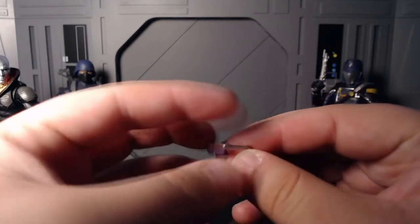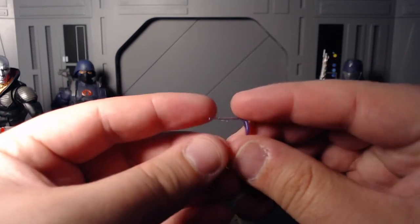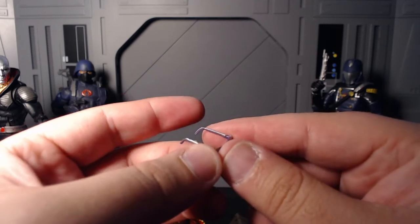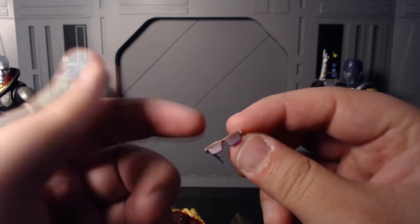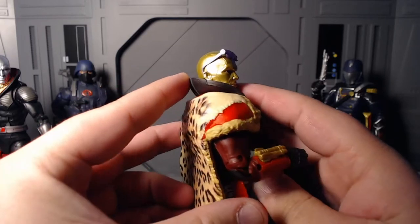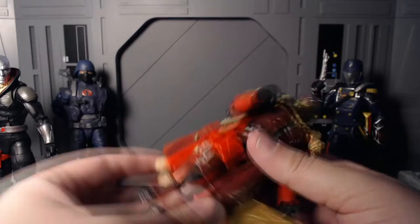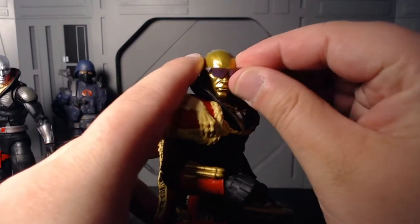He's got his shades — pretty dope, in transparent purple plastic with silver on the sides. They fit on him nicely; you can have them up or down over his eyes and they're not going to fall off. I'm actually impressed by how well they stick on — those aren't going to be easy to lose.